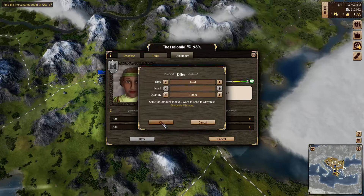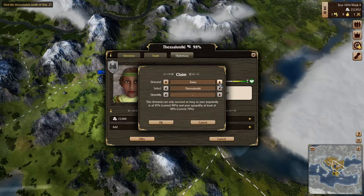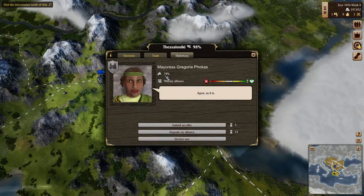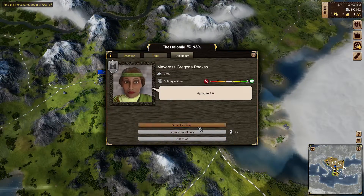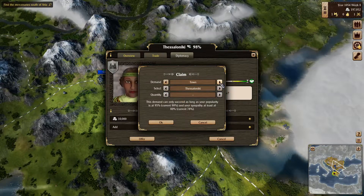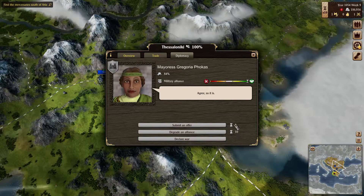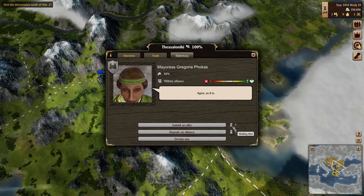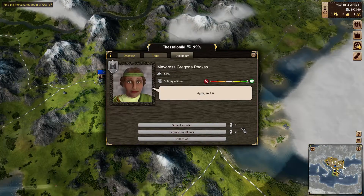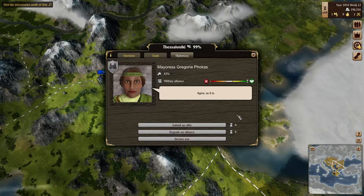Let's see if 15,000 gold will do it. What you wanna do is not demand commodities — you wanna demand sympathy. We're almost there but we have to wait one week to do another offer. Another 10,000 gold should be plenty. We're at 84 sympathy now, but we have to wait 8 weeks — that's how often you can talk to a town. It's dropping though, so you wanna do it all at once.